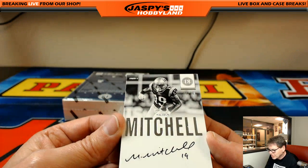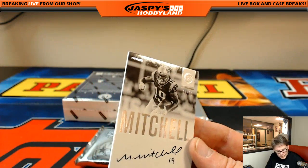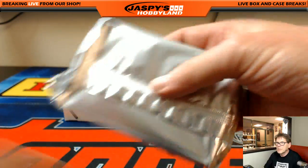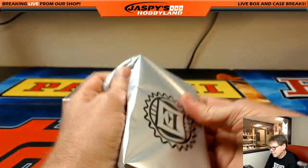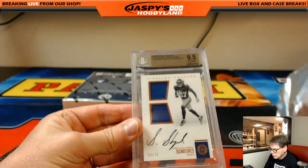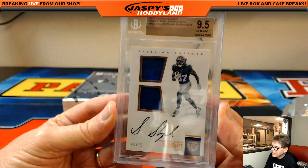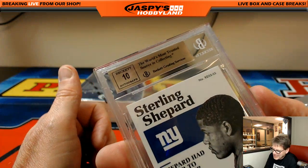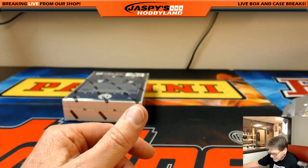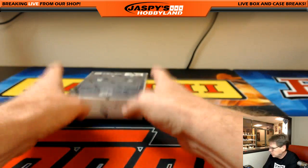And rookie notable signatures, Malcolm Mitchell, 9 out of 10, for New England Patriots — that's Jeffrey D. And the graded card: Sterling Shepard — somebody mentioned his name a little bit earlier. BGS 9.5, 40 of 75, 10 auto. Love the gold label. Another Giants hit — Christopher D, three hits in a row, wow. Last box, good luck everybody.